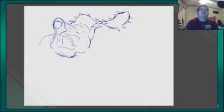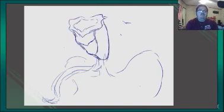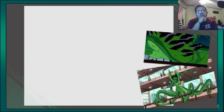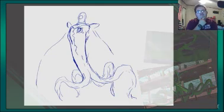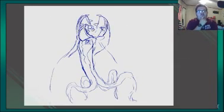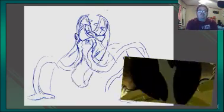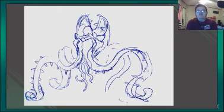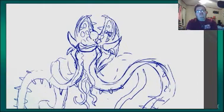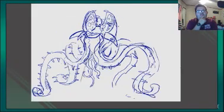First up on the chopping block, we have the sap-spitting son of a sprig, Wildvine. Looking back at the series to research for this video, Wildvine doesn't seem like he was utilized very well. Most of the time he's mainly used to traverse easily up structures or just throw off his seed bombs. But anatomically speaking, his design seems like it can be used in a much more effective way.